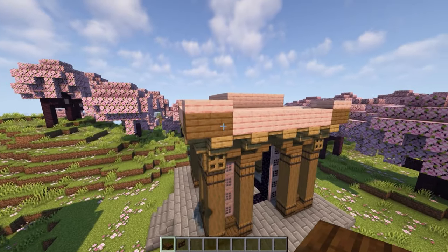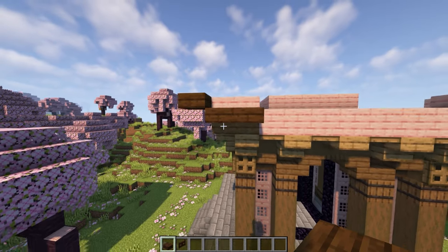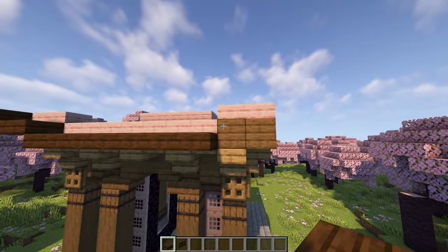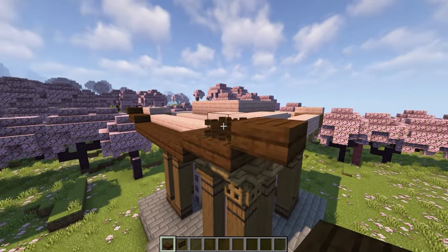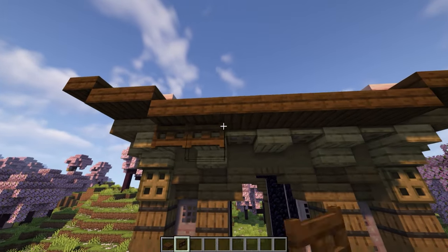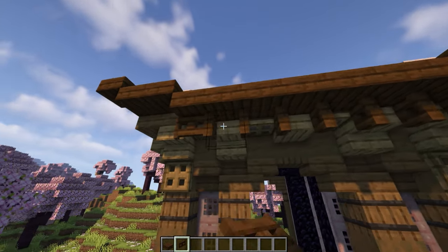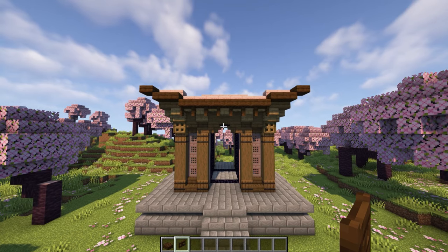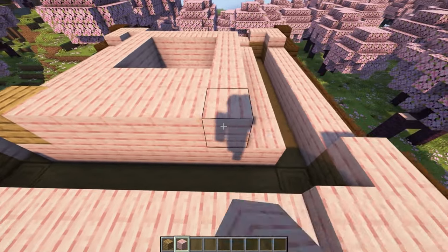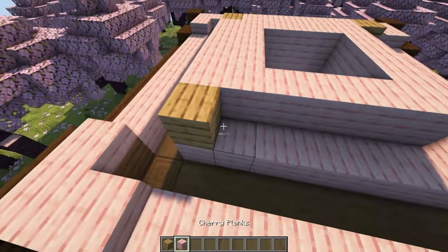Come to a corner with your dark oak slabs — place two there, a temporary one there, and one sticking out like that. Then come here and run them across, two more like that, a temporary block and one like that. Then come down below and place a dark oak fence gate the whole way along there, then open them all up. Repeat this on all four sides. Place an oak plank in the corner, cherry slabs across, and another oak plank in the corner, and do that the whole way around this middle section.